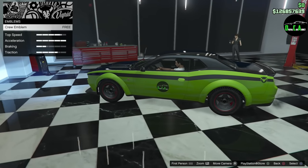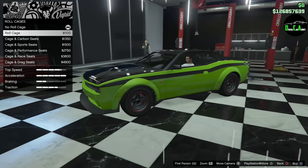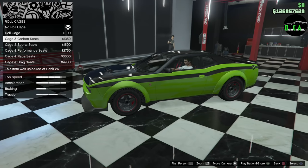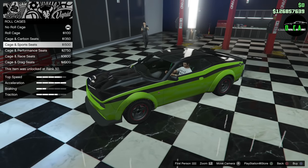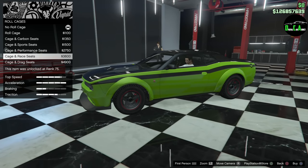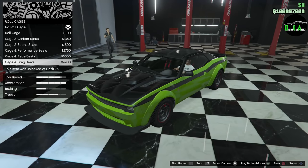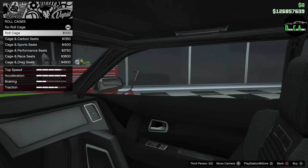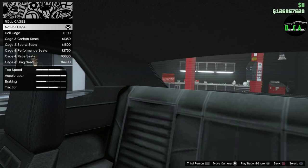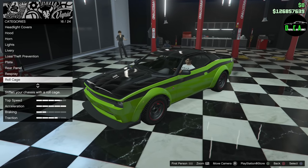Moving on to the crew emblem — it goes right there on the side of the door. We got the roll cage: you can do a roll cage, carbon seats, cage and sport seats, cage and performance seats, cage and race seats, or drag seats. I don't really want to put a roll cage in this car — I want to keep a simple interior. I've never really seen a roll cage in a Demon unless it's like a full-on drag build, so I'm not doing a roll cage.